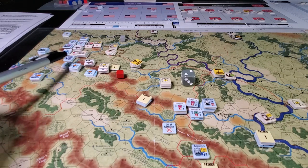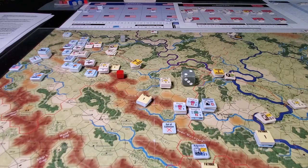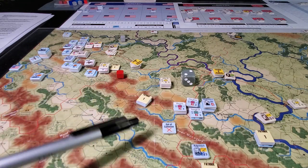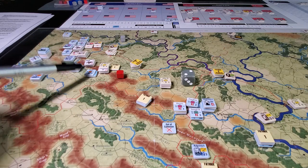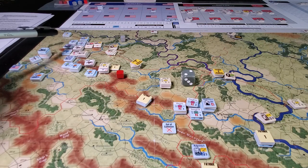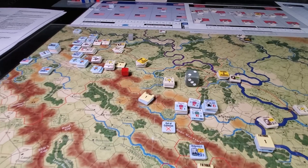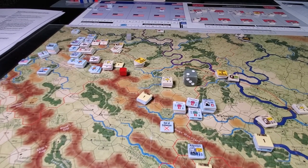That still leaves the Union in a difficult situation where Sherman is significantly away from a portion of his army. We're probably going to need to move him down to around about here, or even a little further, and maybe just have these guys as a blocking force. Got to protect the supply line - lots of little things going on here. More as it happens.